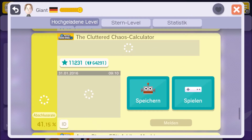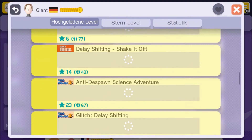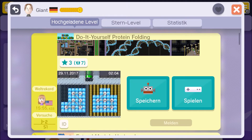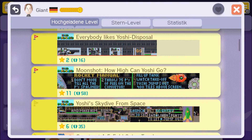Basically what he did was he made a working calculator in Mario Maker. You can select two numbers — the level describes itself. But that's not the level I want to talk about. That's just a really great level. A lot of his latest levels are about POW block spawning.